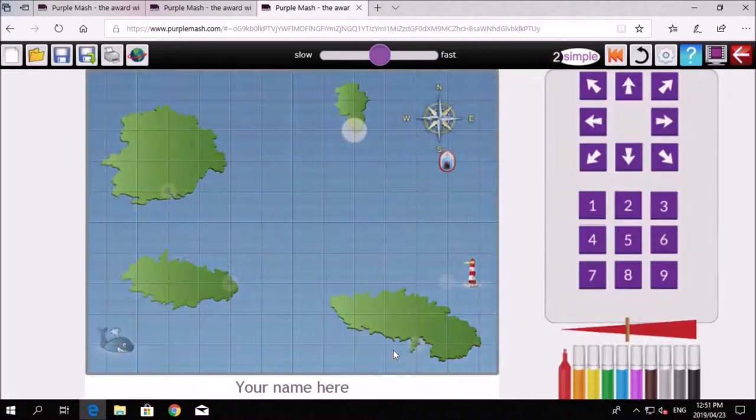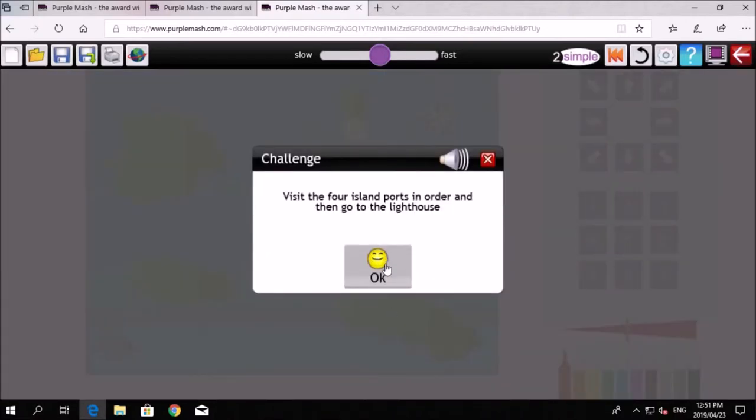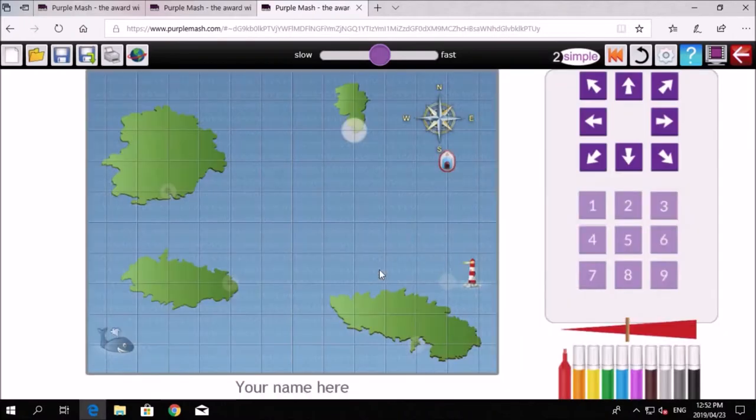Challenge three: visit the four islands in order and then go to the lighthouse. You've got to go to all four islands and then the lighthouse is your final destination. Kelsey, where do we go right at the end? The lighthouse — brilliant! Click on the OK button.